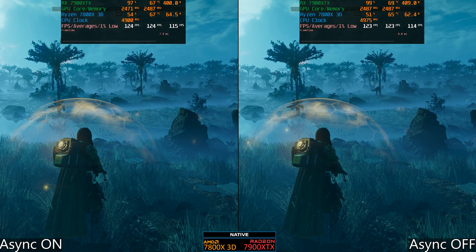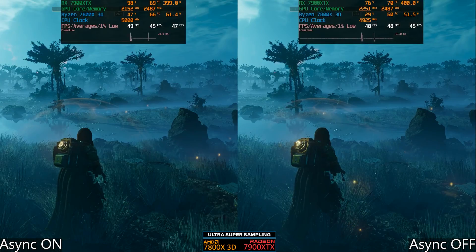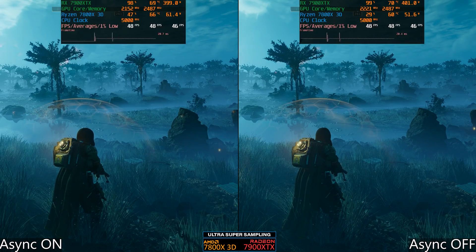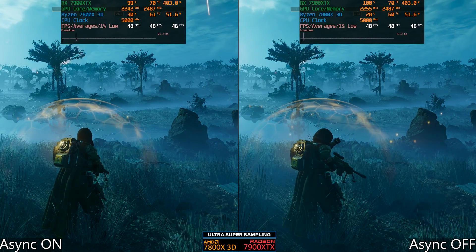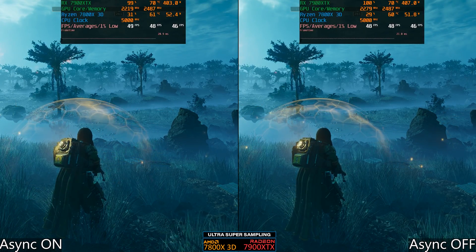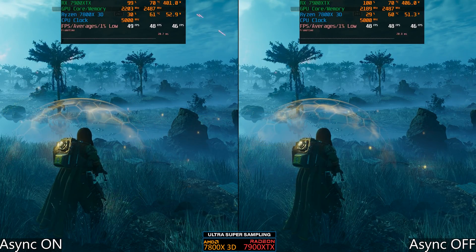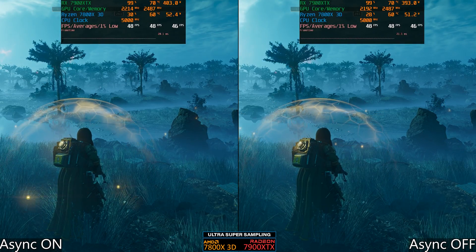To make sure we're entirely GPU-bound, I went to ultra super sampling from 1440p native. This is more than 4K resolution even though the game doesn't tell you what ultra super sampling is. I know this GPU can get more FPS than this at native 4K, so it has to be beyond that. We are GPU-bound, and async compute does not seem to do anything for us here.